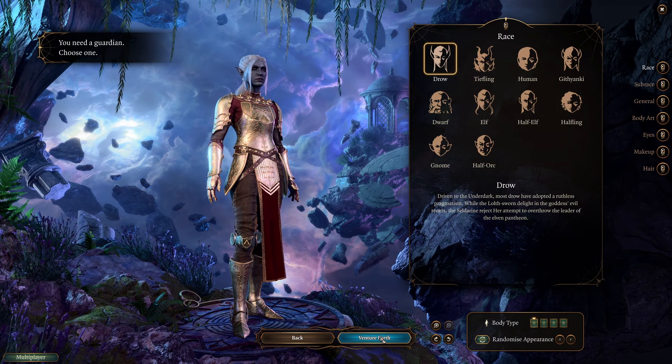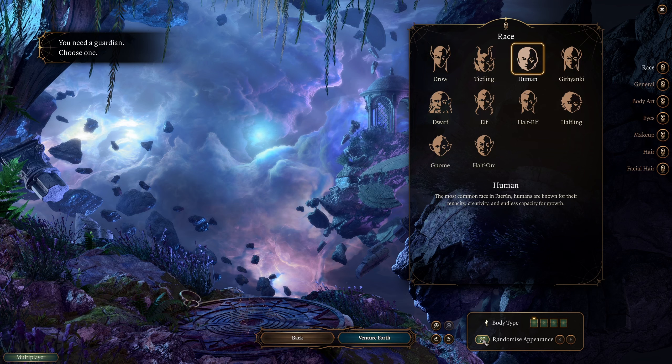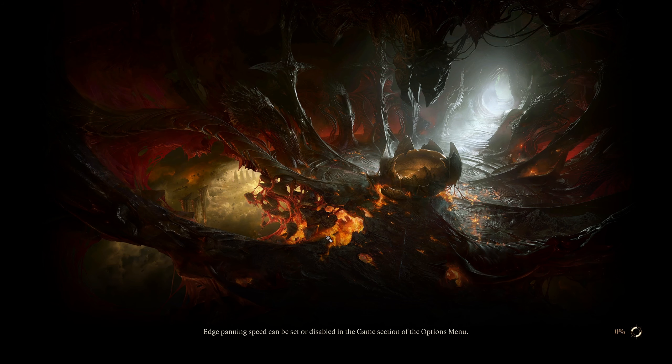I'll be called Tav, that's fine. Our guardian — I don't really think it even matters. Randomize appearance a few times and there we go. Click on venture forth. Again, there's no story so you can skip all of this introduction phase and get into the action. We want to get into the fighting.